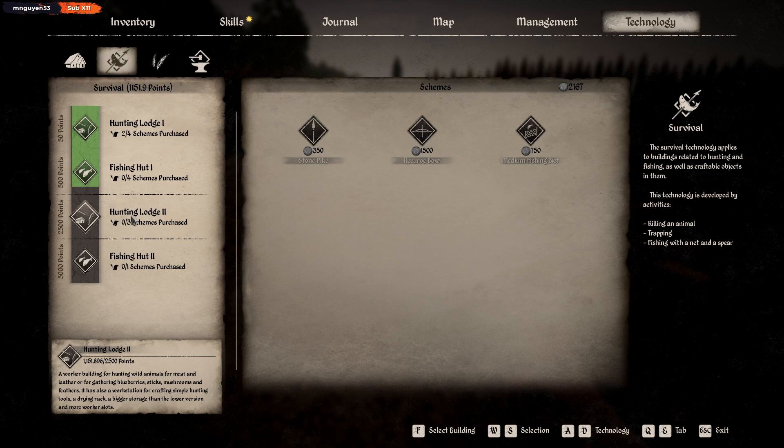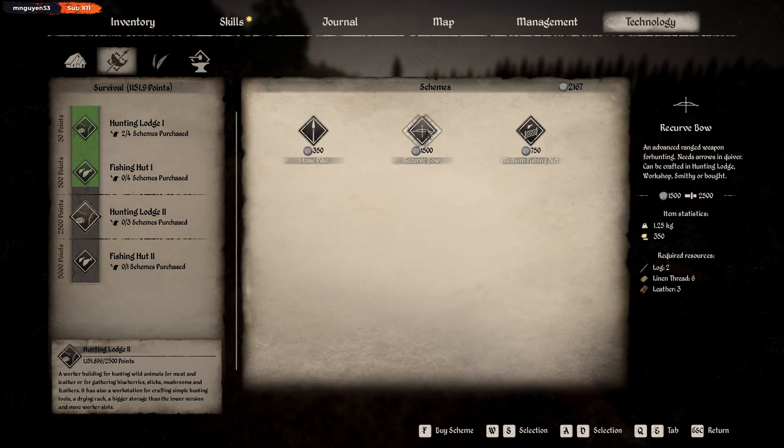That's crazy, because I need the recurve bow. Yeah, 2500 before I can even buy it, and it's 1500 when I do. Advanced ranged weapons sell for a bit though - and you know what, I think I'll be crafting them. Linen thread - that's not even linen fabric, that's linen thread. Six linen thread - that's definitely worth it. So as well as an animal seller, I could be a recurve bow seller. That seems pretty cheap.